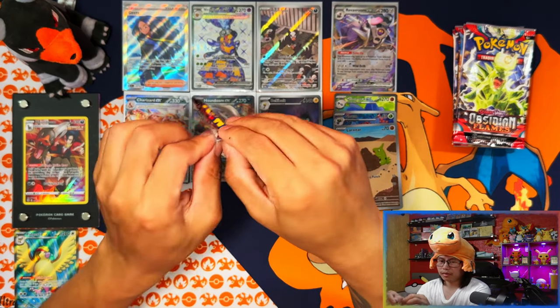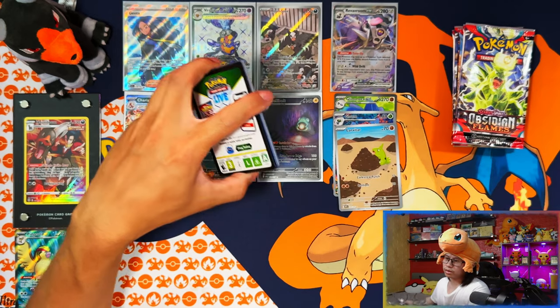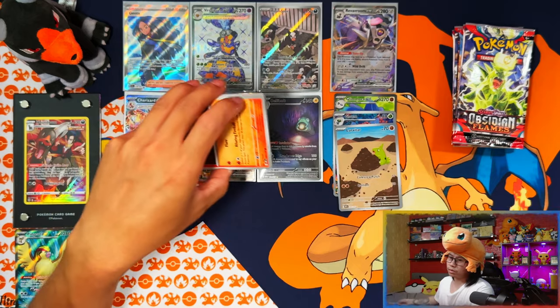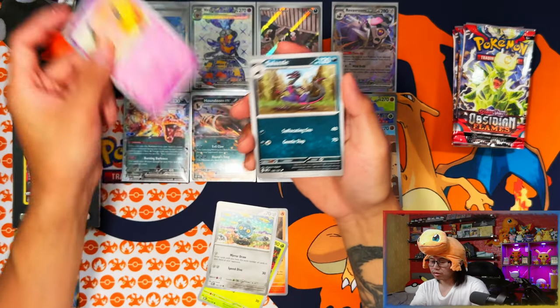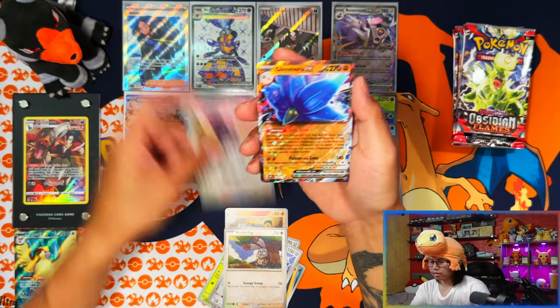Seven packs left and we've pulled four hits out of 18 packs from these sleeve boosters. It's looking like the booster bundle is definitely going to win. I don't see how these sleeve boosters can beat it unless I pull a Charizard - that would be the only savior, or maybe more full arts.